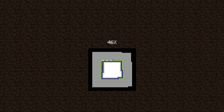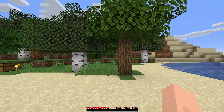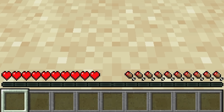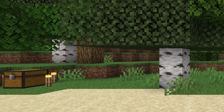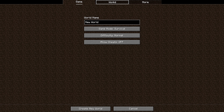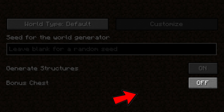This first speedrun begins and there's already something off. It's not his spawn, as he's facing completely straight. It's not even his hotbar, as he has zero items in his inventory and he's in survival mode. But look into the left corner of the screen — you can spot a bonus chest. The problem is, we clearly saw the speedrunner had this option disabled when he generated his world.